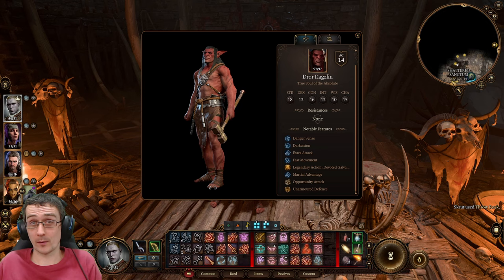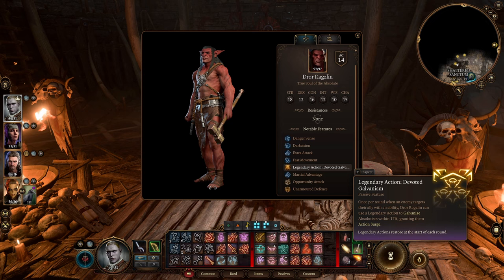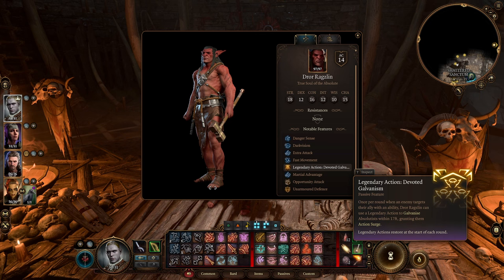In this video we will look at Dror Ragzlin. Looking at his legendary action, Devoted Galvanism: once per round when an enemy — us — targets their ally with an ability, such as healing somebody or casting Bless, Dror Ragzlin can use a legendary action to galvanise absolutists within 17 feet, granting them action surge. So if he had 5 allies around him and you buffed your own ally, he will give action surge to those 5 allies around himself.